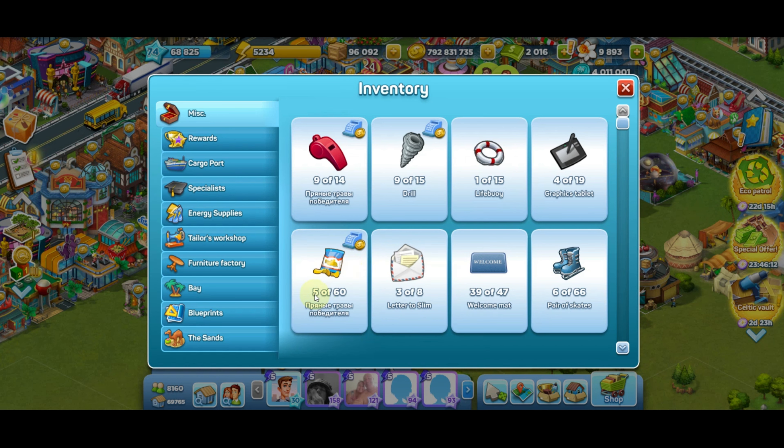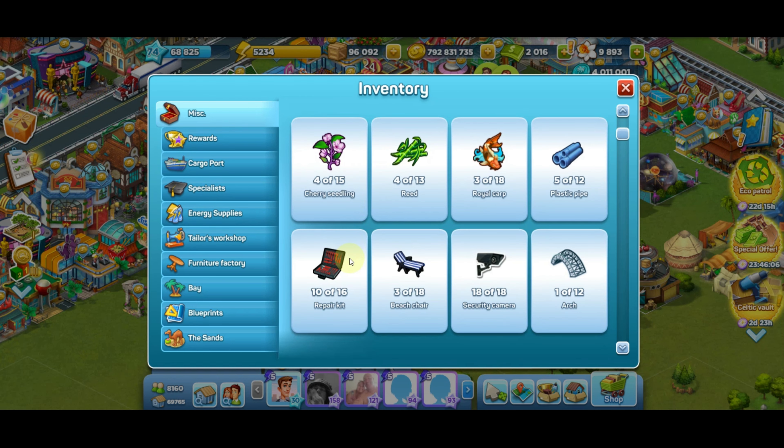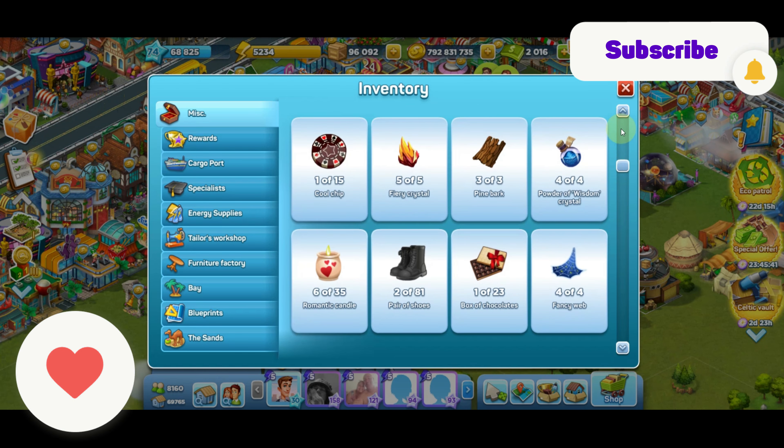The price here is the price for one item, and I say yes and I have my coins. Now I have five out of 60 bags, so the limit has decreased and I can collect more items in my city. Whenever you do any quest, make sure you have enough inventory limit — you cannot collect more items than is listed here. For example, you cannot collect more than 18 security cameras. I hope this short tutorial was helpful. If you have any questions, do not hesitate to get in touch with our support. Thank you for watching, have a great day, and bye!